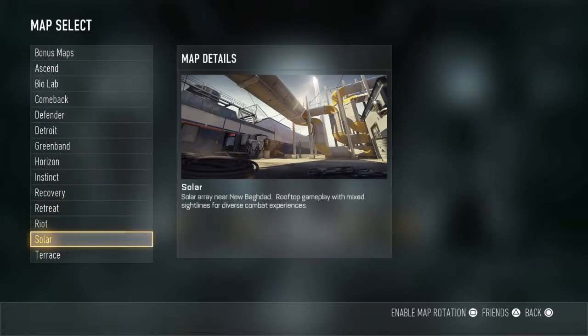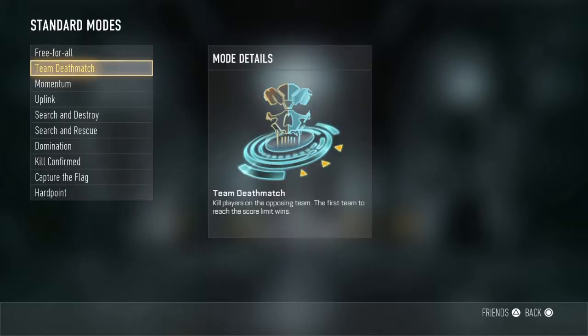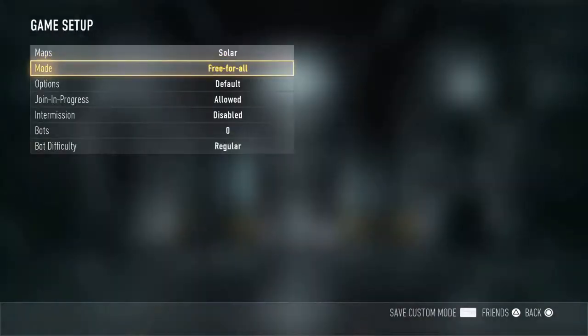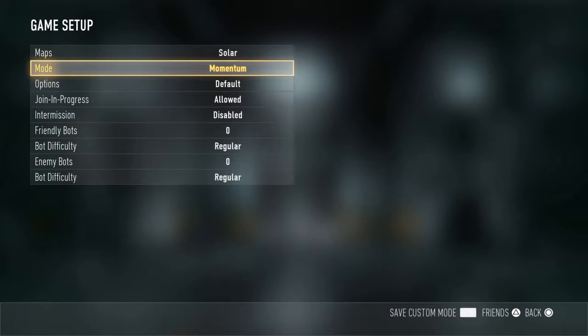Probably the best map for this is Solar — I don't know why, but there's just a certain spot, you'll see. So for mode, you don't want free-for-all. You're going to want to go to Momentum. Okay? This is very important.